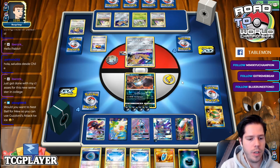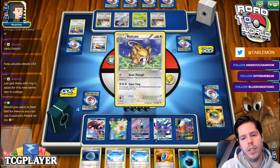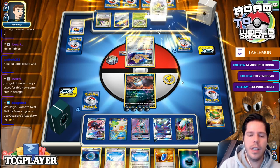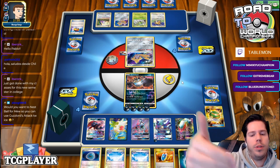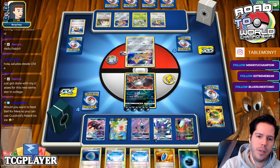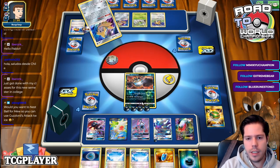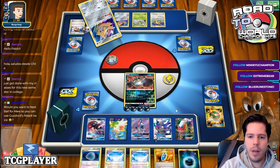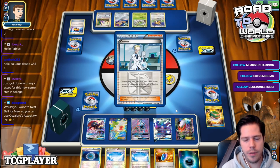Would you want to Nesfal for Mew to use Guzzlerd to attack twice? Possibly, but if I Nesfal for Mew, I can't Restoration and I'd only have three energies in play. The attack is such an energy hog that realistically I'm not going to be able to pull it off twice. The more important thing is making my opponent use up a resource — ideally use Mew and then Guzzlerd to get the double KO.